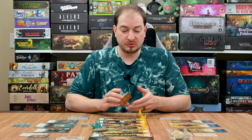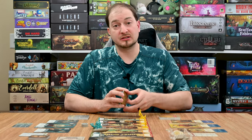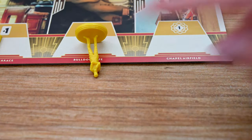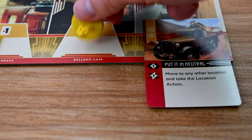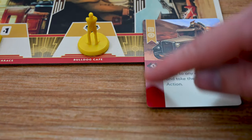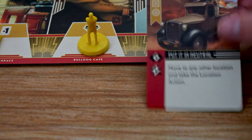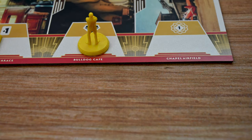Once done with a card, discard it to the discard pile. If a character starts their turn knocked down, the first card played with their icon will stand that character back up — they will not get to carry out any actions on that card and it is discarded as normal. After that, the character can take their turn as normal playing any other cards they want.